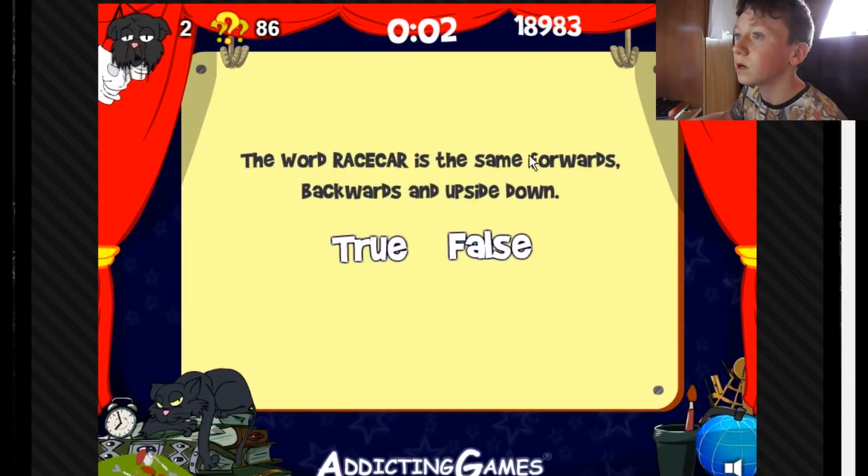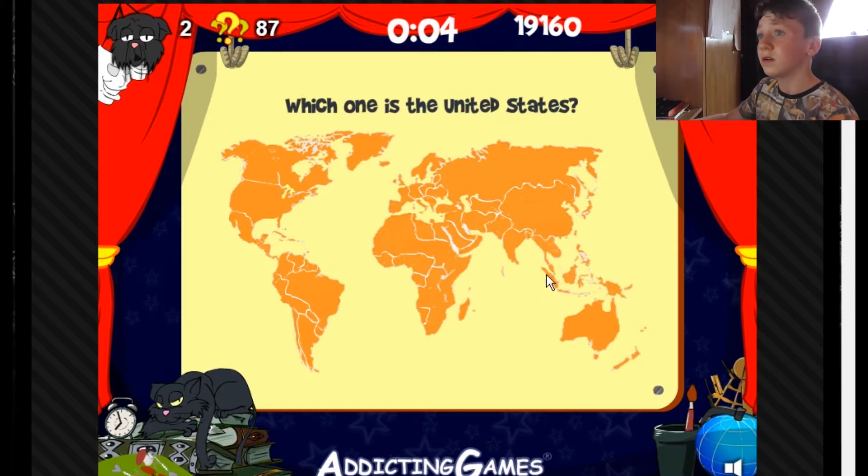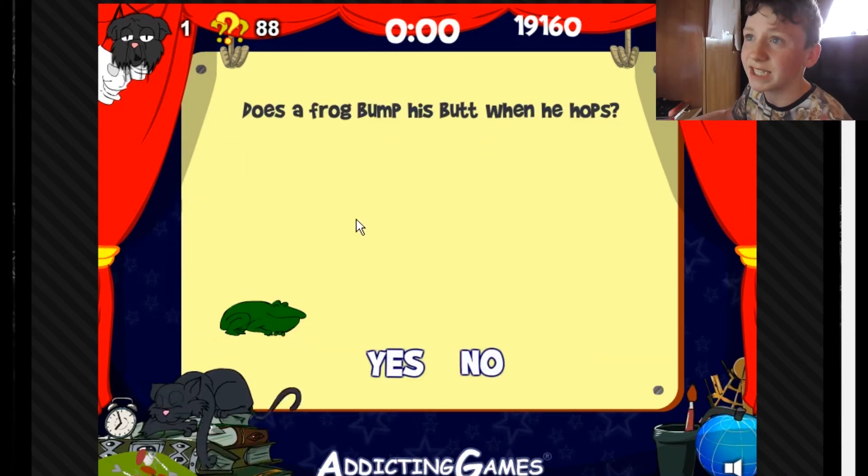The word racecar is the same forwards, backwards, and upside down — false, not upside down. Which one is the United States? I don't know, this one — because it's the biggest. Does the frog? Yeah, of course it does. It hurt his bum.